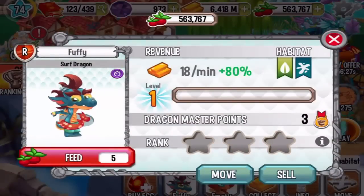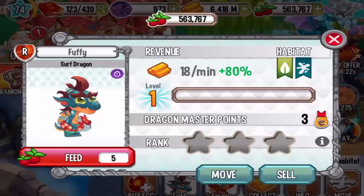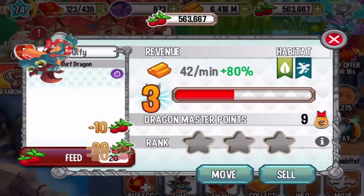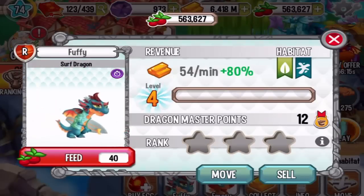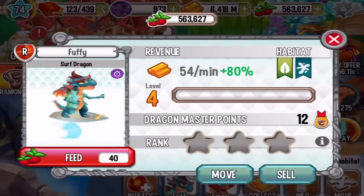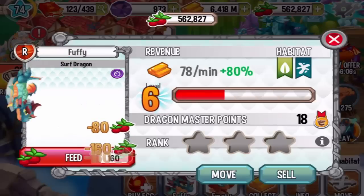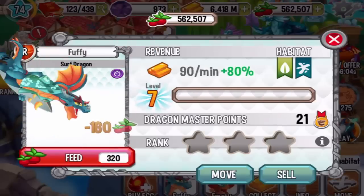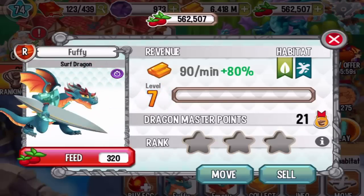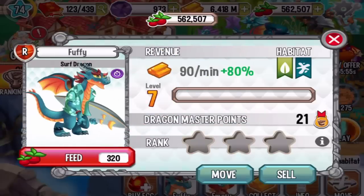The Surf Dragon — let's see the animation. Yeah, he can fly with his stuff right there. Let's get to level 4 — check it out, he now learned how to surf or something. Pretty cool. Let's see level 7 — okay, he got some bigger wings now and some earrings. He's much more badass right now.